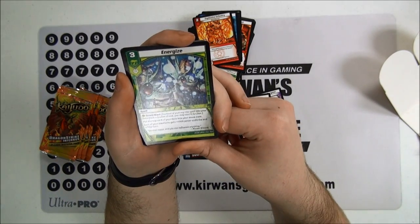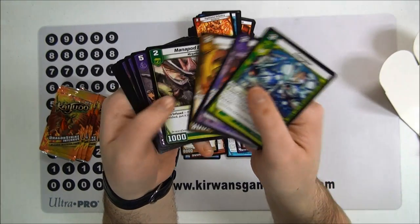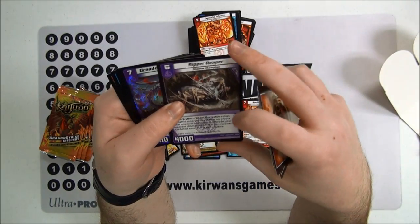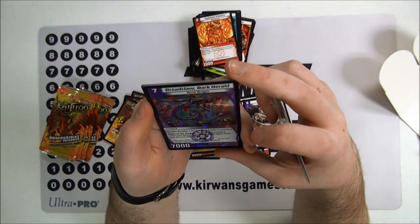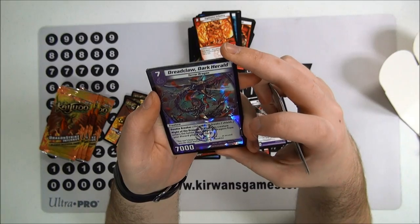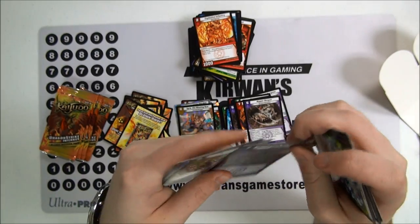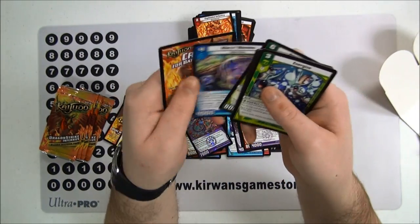Energize, Gloom Tomb, Vectro Scout, Manipod Beetle, Drooling Worm, Ripper Reaver — we got him before — and Dread Claw the Dark Herald: Double Breaker, when this creature enters the battle zone, return all dragons from your discard pile into your hand. Wow, that's pretty cool. Treetop Dragon and Mana Warden.